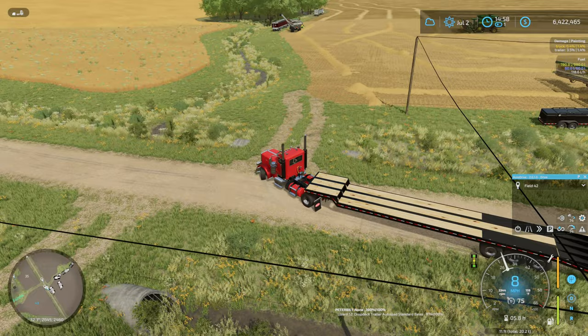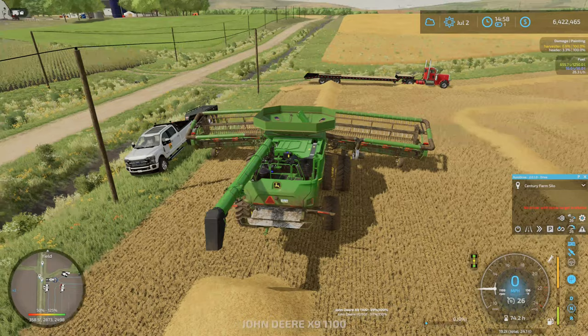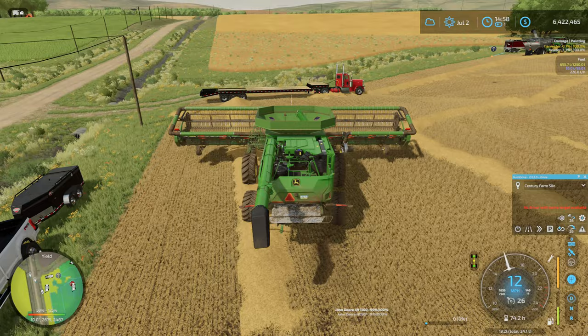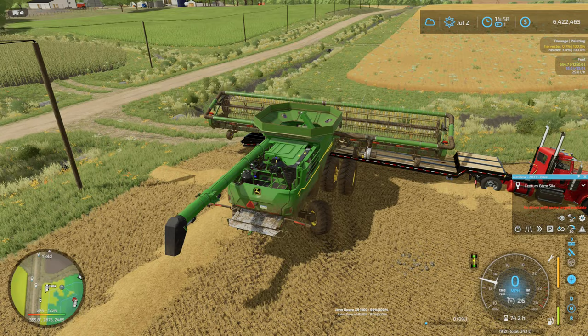For those who haven't seen it, yes I am using these as my header trailers. They work significantly better than the in-game header trailers for these particular headers, because the in-game ones these heads are always falling off of - just an absolute nightmare. But with these you can lock them on, turn the straps on, and this header will stay on the trailer. The only slight downfall is the trailer is just a little bit too tall, but it does work as you can see.